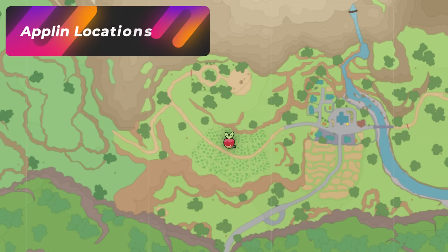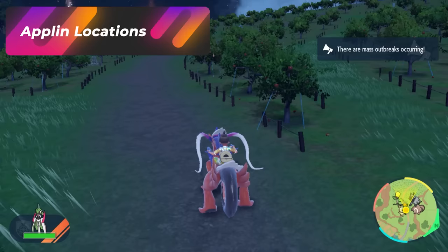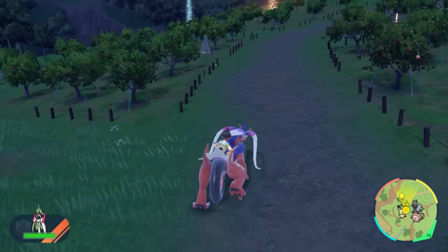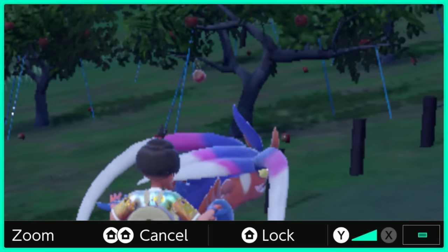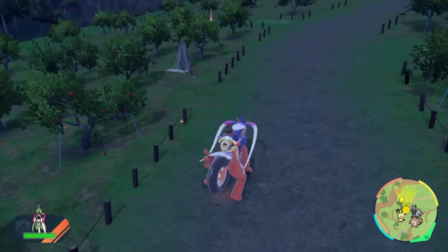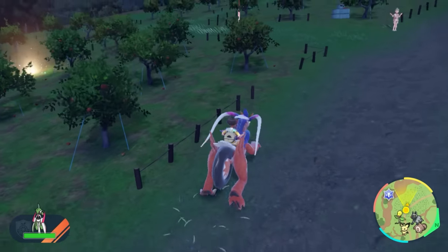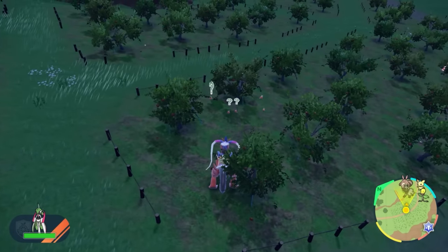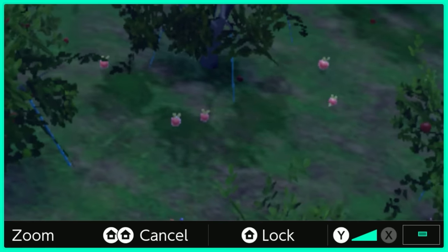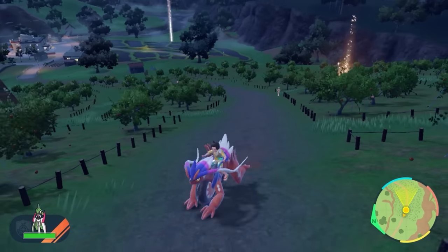Let's talk about Applin. Applin is a little bit interesting because it's going to be in this entire area. The weird part about Applin is that they are all in the trees, so you can decide to auto-battle them if you want to knock them down. If you keep roaming around this apple tree farm area, you should be able to find a bunch of them — sometimes you'll get a group that spawns. You can despawn those and maybe respawn them back in.